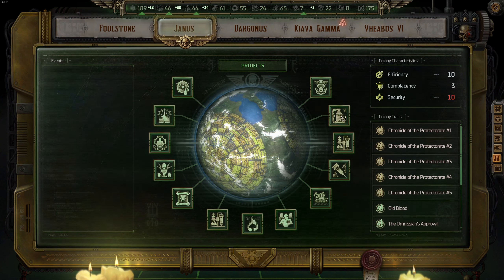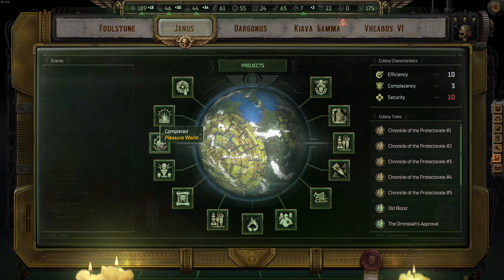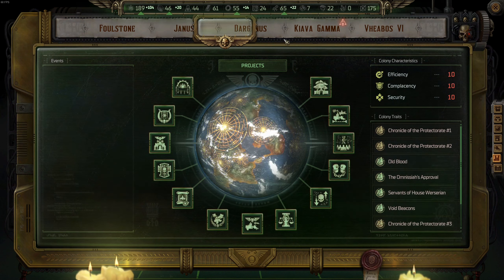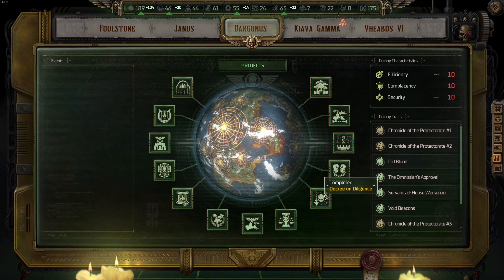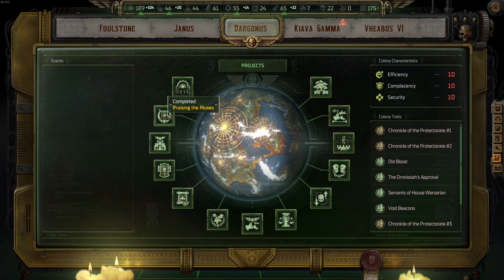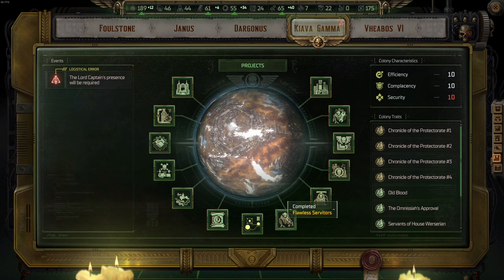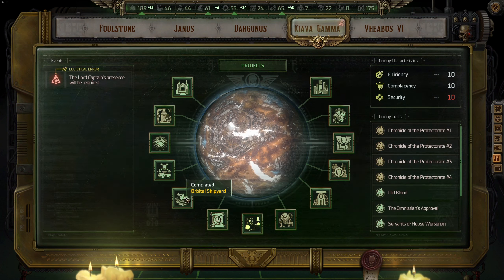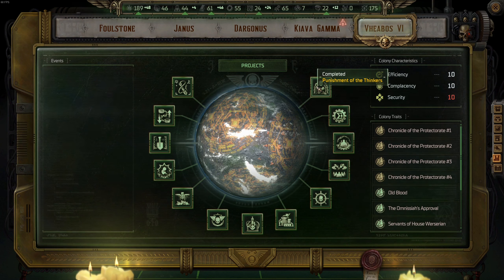Janus is the second colony you'll get after Foulstone. Then Dargonus — your homeworld — is the third colony you'll get. Then Kiava Gamma. All of that you will get in Act Two, including V-Boss Six, which is the last colony.